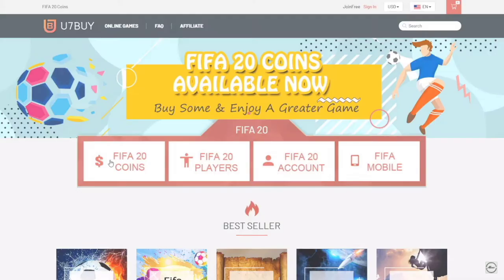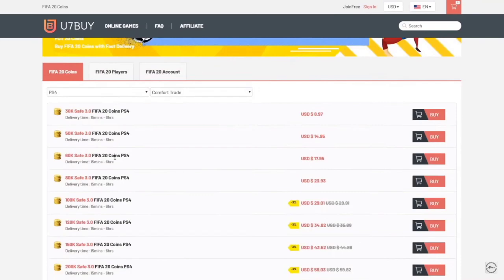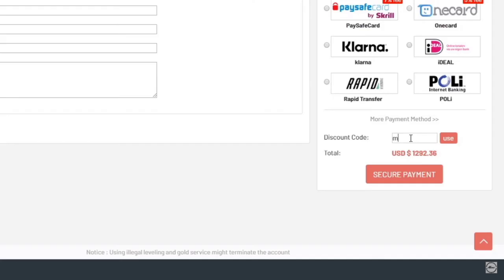If you're looking for some cheap FIFA 20 coins, head up to u7buy.com. You can buy coins off the website and also buy players — so if you wanted Messi you could buy him off the website. Make sure to use code MOZ at checkout for a discount.